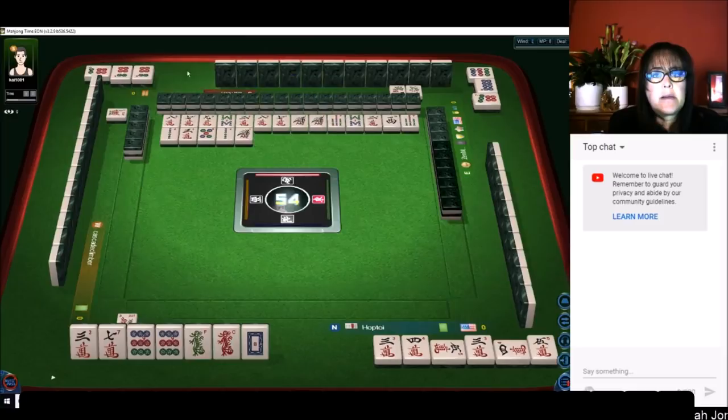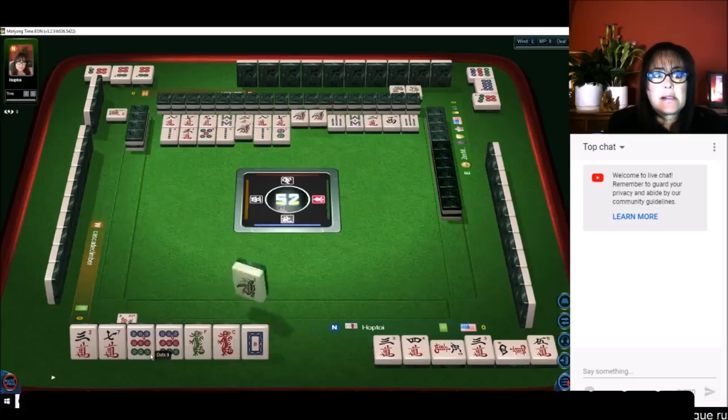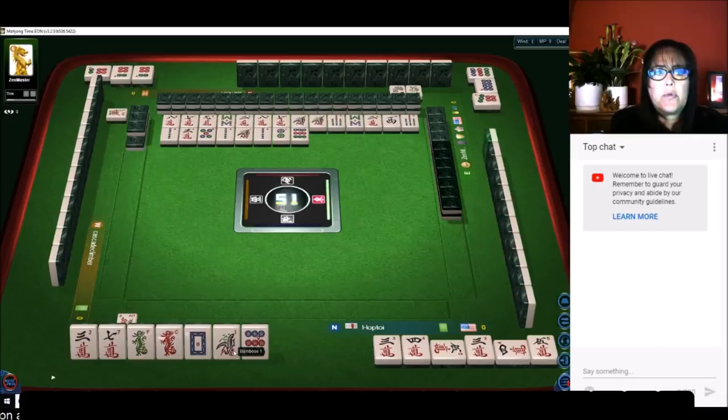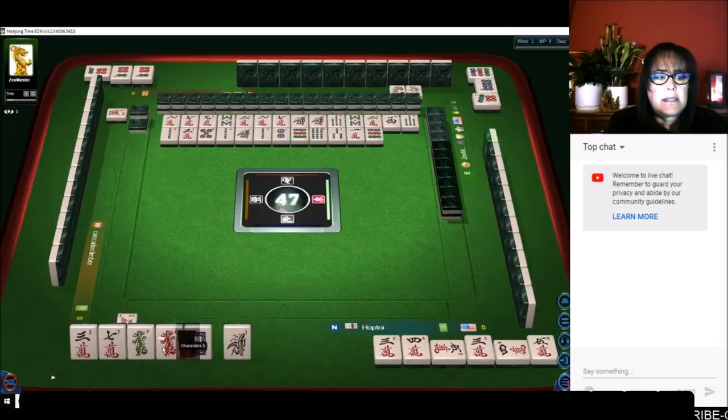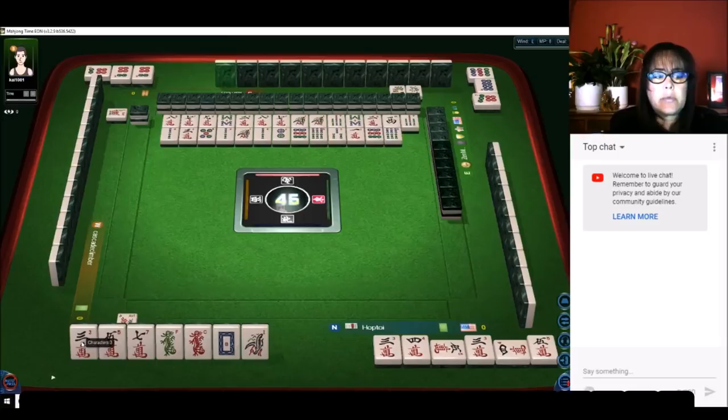We've got a pung of dots and a chow of dots out. I want to get rid of these dots pretty quick — let's discard the nine dot. We'll get rid of the one bamboo later; there are three out, so that'll be a safe discard. There's a five — that's a good tile because now we have a connection to the three and a connection to the seven. We could chow with a six or with a four. That was a good pick.